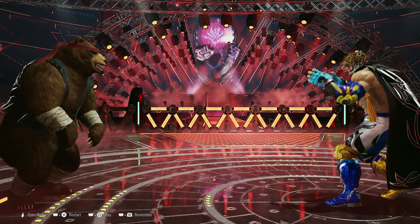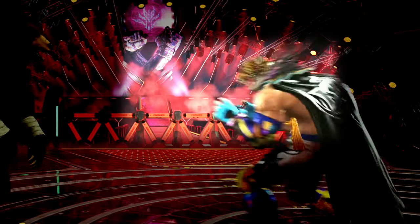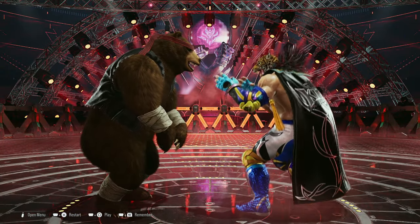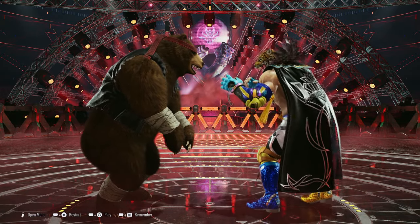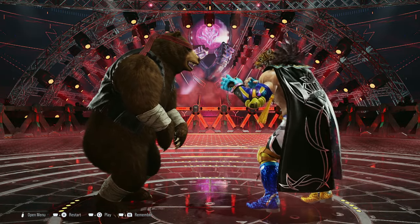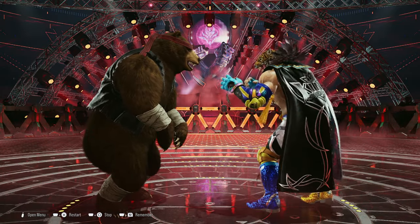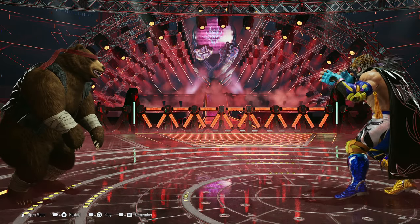That's the one grab — I'll let him go for it a couple of times so you can see how it looks. To break a command grab that's a one break, you have to press one. The arm that King extended first is his left arm. So if you see the left arm being extended first, that is a one break.